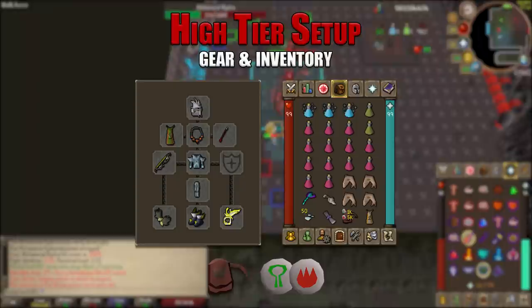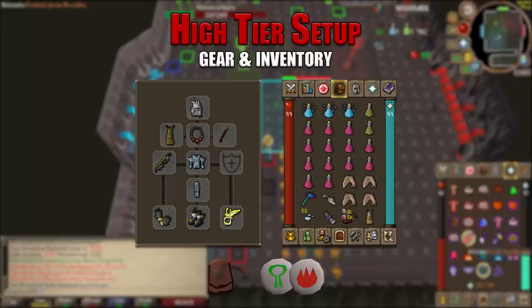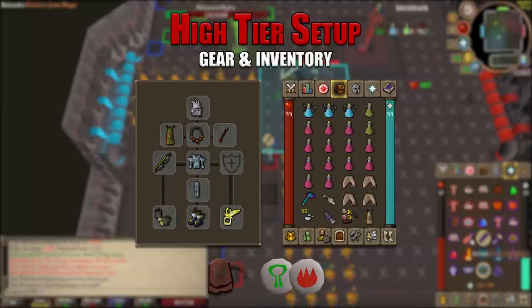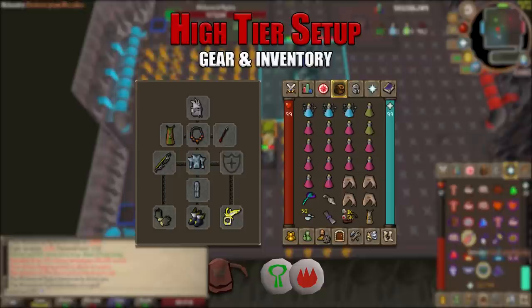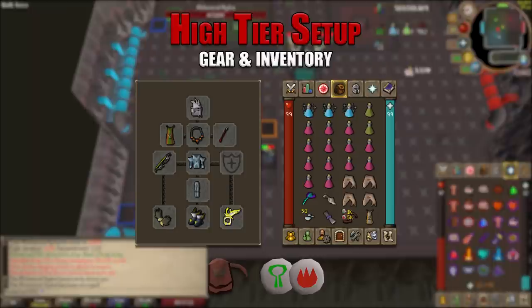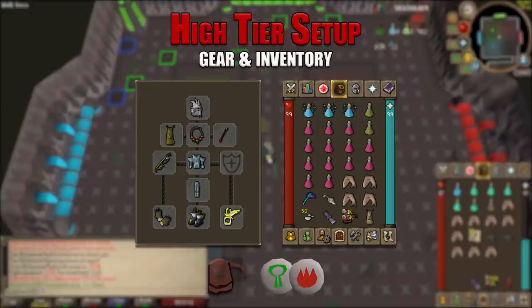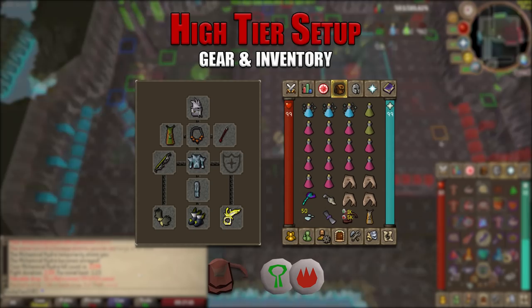The high tier setup is best-in-slot for the Alchemical Hydra: Slayer Helmet (i), Ranging Cape, Necklace of Anguish, Dragon Arrows, Twisted Bow, Crystal Platebody and Platelegs, Barrows Gloves, Devout Boots, and Ring of the Gods (i). In the inventory: three Divine Ranging Potions, two Antidote++, thirteen Super Restores, four sharks, Toxic Blowpipe, Bone Crusher, Crystal Dust, Rada's Blessing 4, and a Rune Pouch with Nature and Fire runes. A Construction Cape is used to exit.